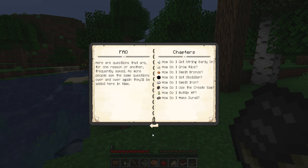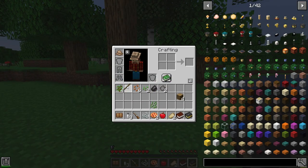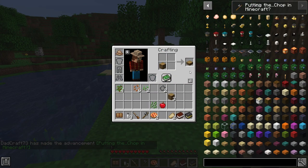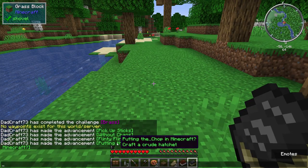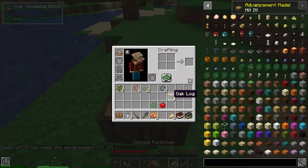Was that the flint? Okay. Reading the quest book again: once you have that, you can craft a chopping block. With a chopping block you can chop logs into planks. How do I make it? Just all of these together in the crafting grid? Crude hatchet — okay! Then I can take a log and do this.